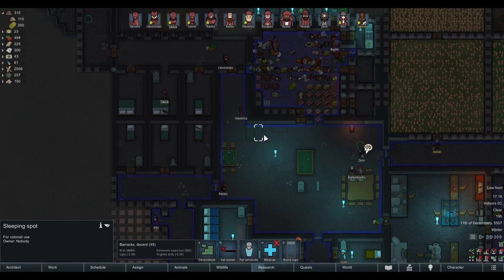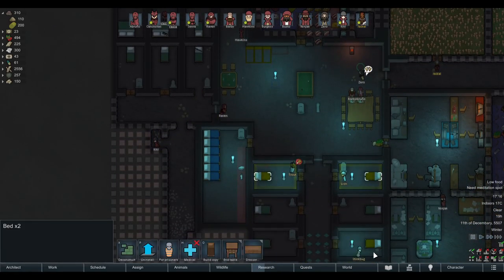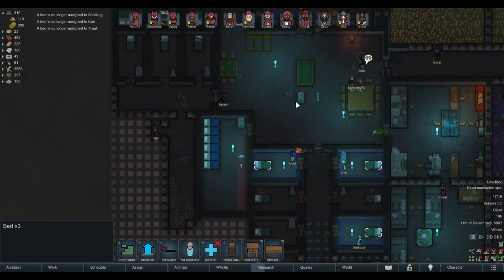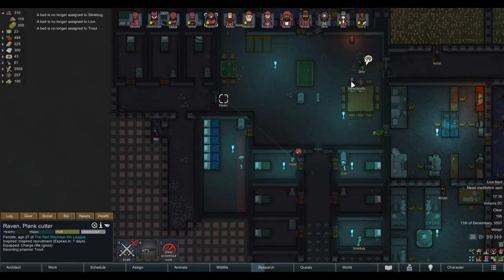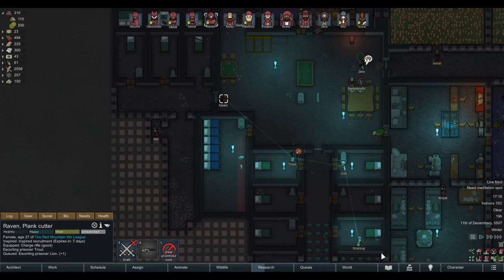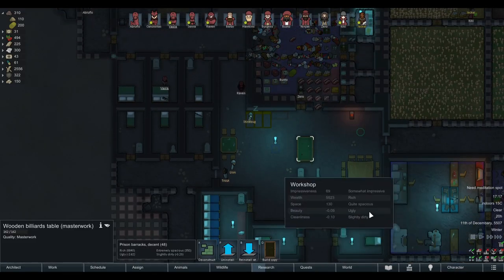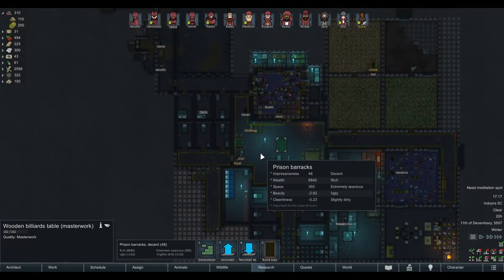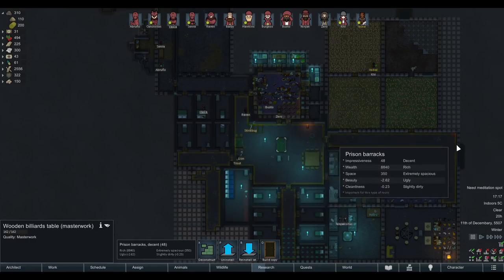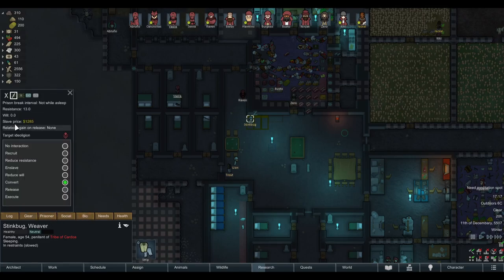Put some sleeping spots in a place where you want to keep your prisoners. Make those three beds normal beds and have your people take the other prisoners to the sleeping spots. Now this is a prison — this whole room here. If you look at it, it's now a prison barracks, which means they are free to move in all areas that are highlighted. That is because I have left this one big room without any doors. And their prison break interval now, as it says in the prison tab, is 'not while asleep' — 45 days and 45 days.